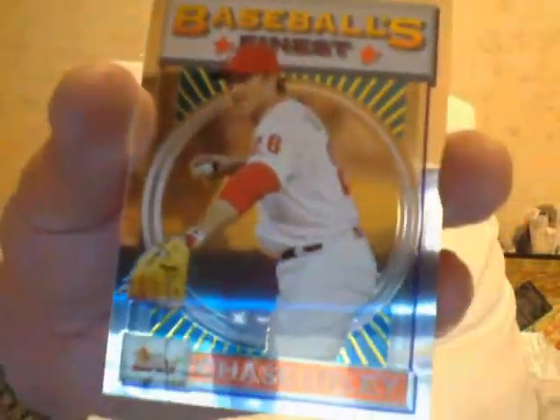Alright, second mini box — let's see what it brings. All base, and I got a Chase Utley anniversary card, the regular version. It could probably bring like $50 for the one card. Then more base, and I got a green refractor, numbered to 199, of Freddie Freeman. That doesn't excite me — as good as he is, it just doesn't excite me.